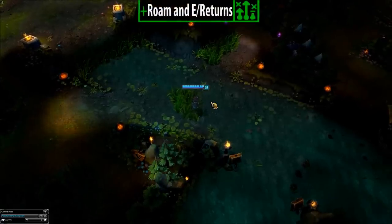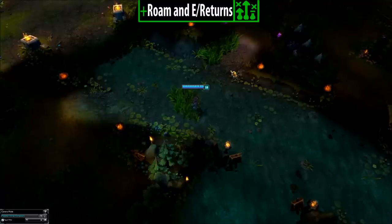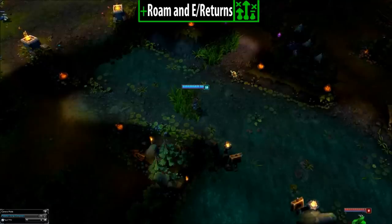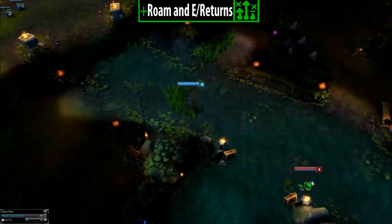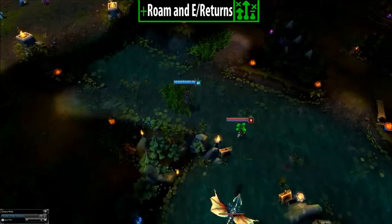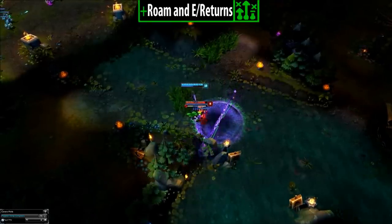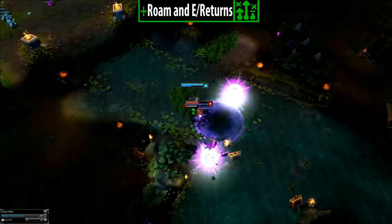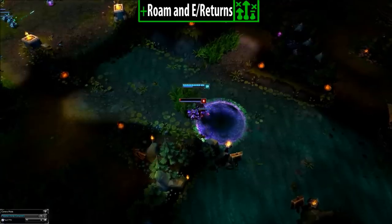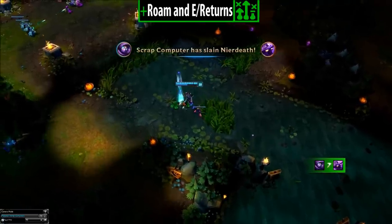Roam and the Enemy Returns. If an enemy laner has roamed to whatever lane and is trying to return, and you would win a 1v1 fight hands down, hide in one of the bushes knowing roughly where they're coming back. They will want to get back to lane as soon as possible and if you've pushed the wave they will assume you've gone back. Hide in the bush until the last second and pop them. This is an amazing tactic — people never expect to be ganked on the way back from a gank, especially if your champion is a good duelist or combo-based champion like Lux. It works more times than you would expect and is great for snowballing and punishing people for roaming.